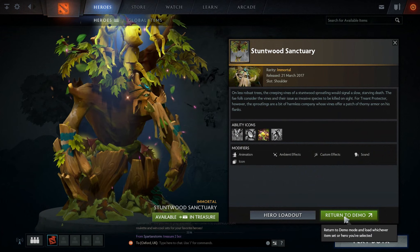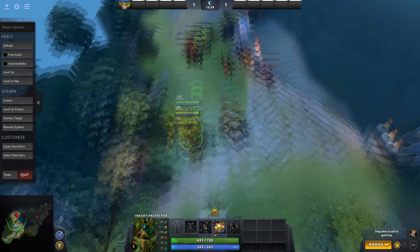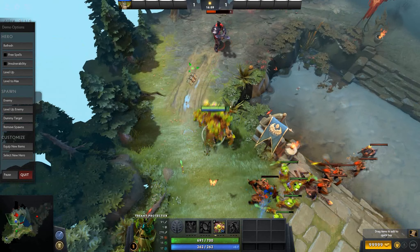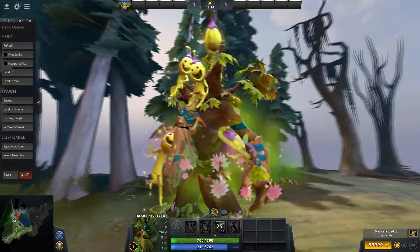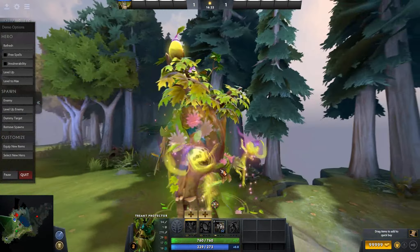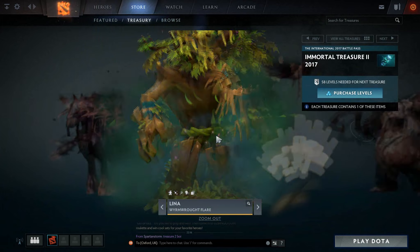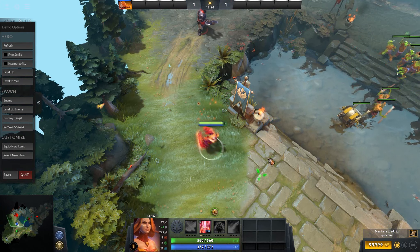Moving on to Treant Protector — Ariel, this is one you got, right? Yeah, I got the Lina one, but now I also have Treant as well. What do you think of this one? I really like it, it's really creative — not something anyone could have predicted. It looks really good and quite funny with these little elf things on his head. And when you use Living Armor, they kind of jump and dance around him. It's quite funny. That's probably one of the better ones in this immortal treasure.